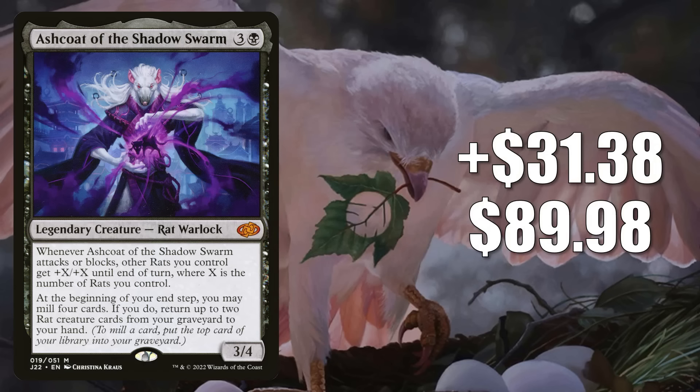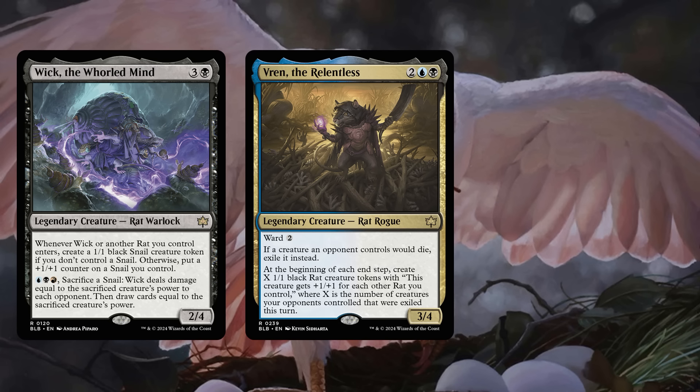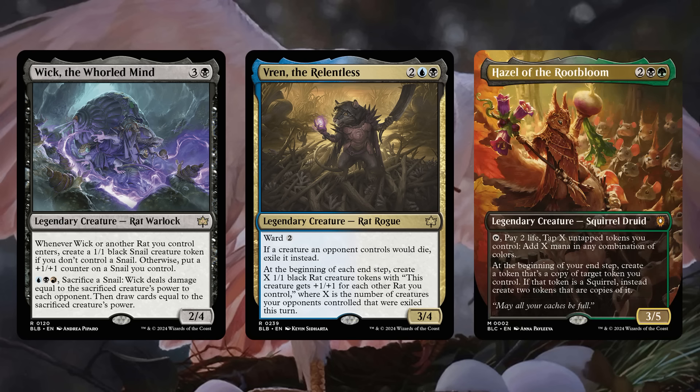And finally, coming in at number 1 is Ash Coat of the Shadow Swarm, up $31.38 to $89.98 — a 54% increase. This was number 2 last week; this week it makes the top spot. It's getting more play as a commander due to rat support from Bloomboro, but more frequently you see this in Commander rat decks. It's been in builds like Marrow Gnar and Karomonix the Rat King, but now it's in Commander decks around Wick the Worldmind and Vren the Relentless from the Bloomboro main set. There are also players putting Ash Coat in builds around Hazel of the Root Bloom from the Squirreled Away Commander deck.